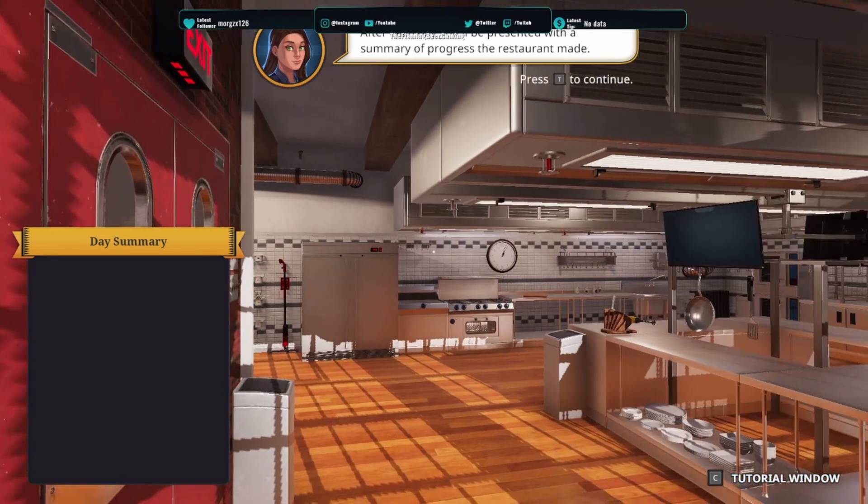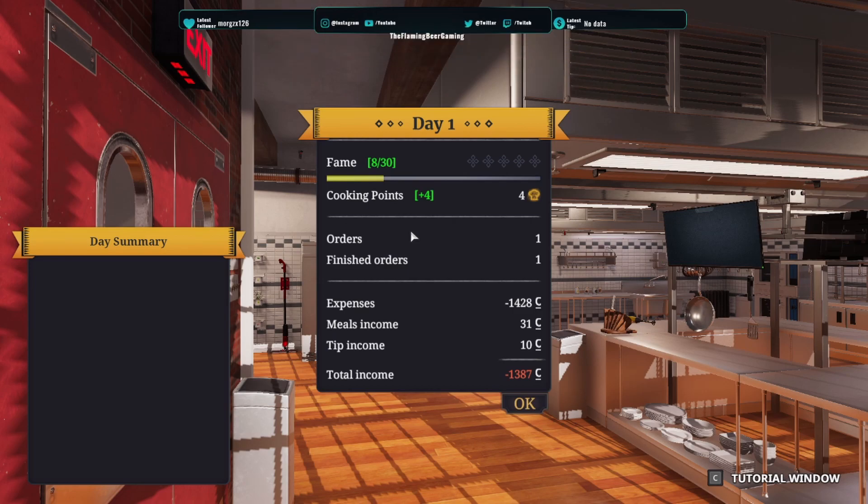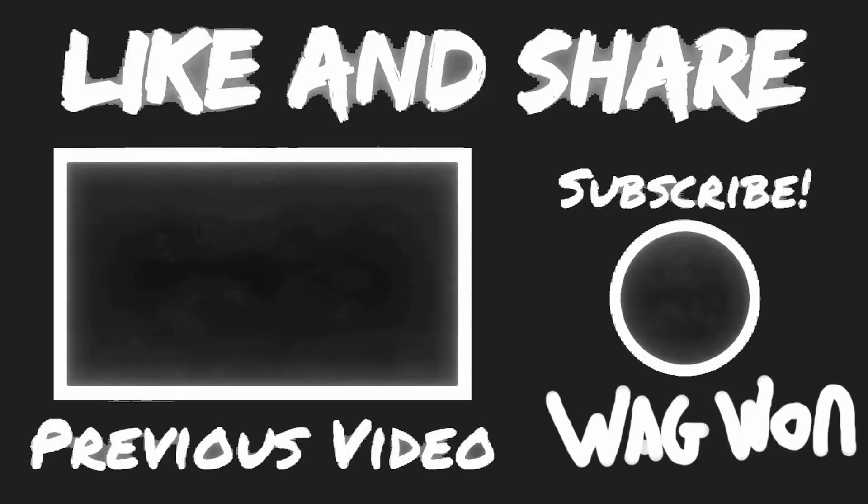We did well! After each day, you'll be presented with a summary of the progress your restaurant made. Our goal is to reach full five-star fame rating, and as you can see there's still a lot ahead of us. I hope you guys enjoyed the first episode. I know this was short and only a tutorial, but if you want to see more Cooking Simulator, leave a like, hit the subscribe button, and let me know what you want to see. We've got a lot of similar games coming up and I'm looking forward to cooking, and most probably trying not to burn the whole kitchen down. I hope you guys enjoy, and I'll see you next time.